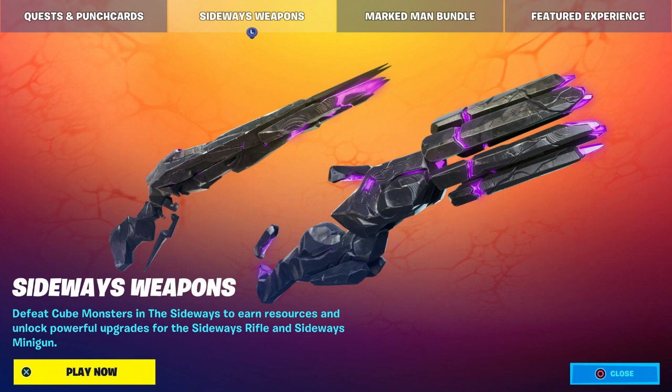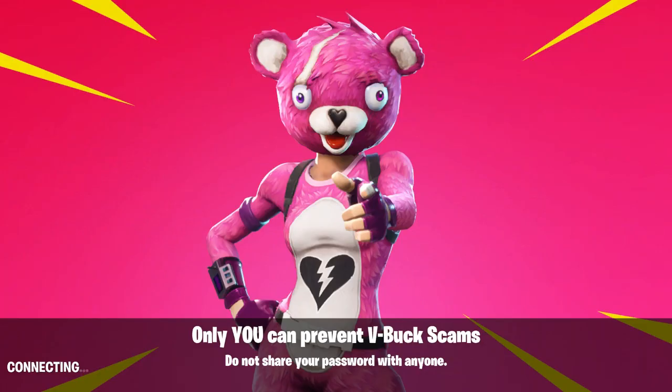These are the two mystic weapons, and it could be random — it could be the shotgun, or what I'll call the sideway rifle or the sideway minigun. You have the sideway rifle on top and the sideway minigun on the right. Those are your two mystic weapons.